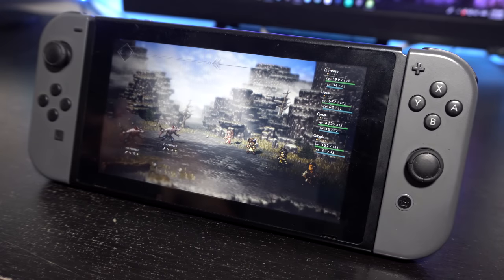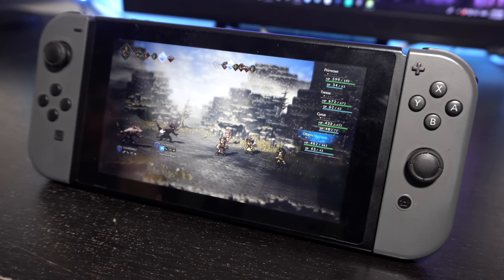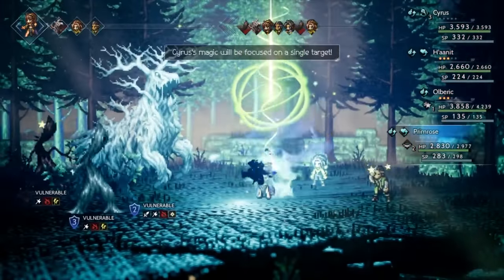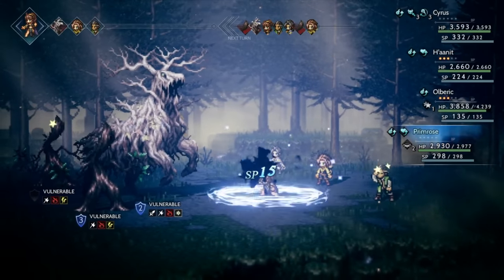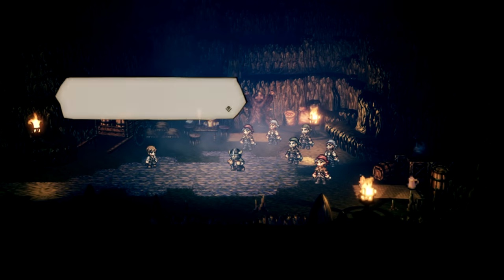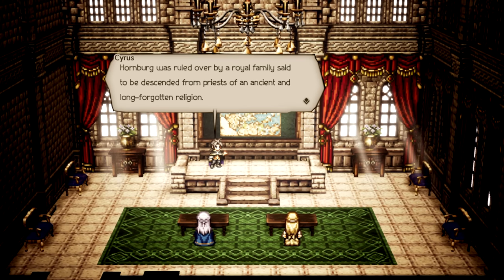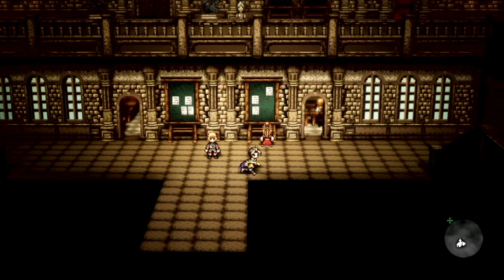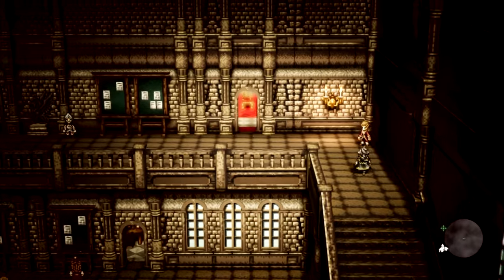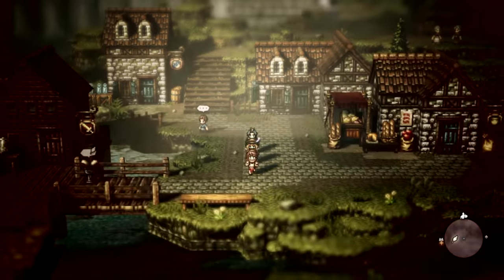Coming into Octopath Traveler, I was hoping for it to be a JRPG that weaves together the stories of eight unlikely heroes into one grand adventure. Well, that sadly isn't the case. While each of the heroes come from unique backgrounds with their own interesting stories — some more than others — it's quite disappointing to see the interactions between these characters be so minimal. A comparable analogy would be expecting to hear a story about eight kids somehow meeting in a classroom and ending up being best friends despite being so different, but instead they would just go to the same classroom, say hi to each other on occasion and then go home. Sure, it's cool to see the jock story, the nerd story and the cheerleader story, but it'd be much cooler to see how they all come together.